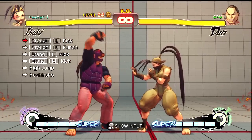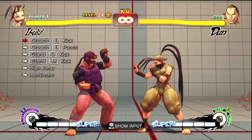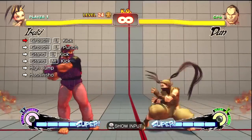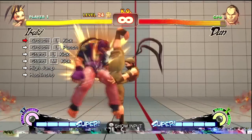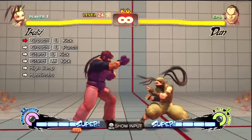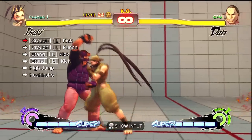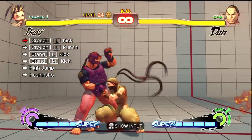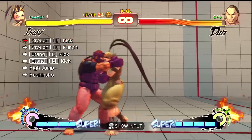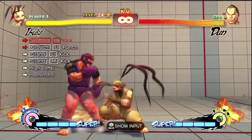Like I said, there's different ways to get the ultra. You can actually do a quarter circle forward, up-forward, and then quarter circle forward, all three kicks, and that works as well. So basically, once again, it is light kick, slight pause, light punch, and then immediate kick.